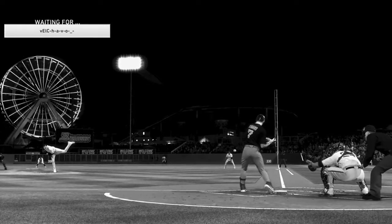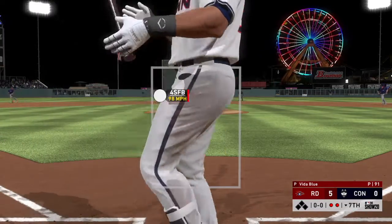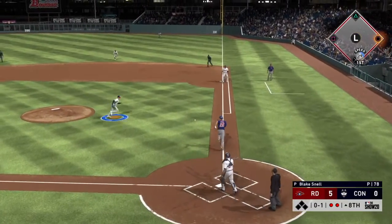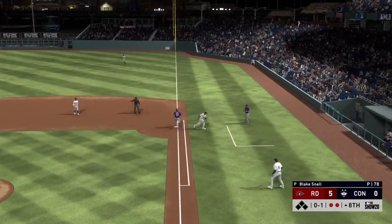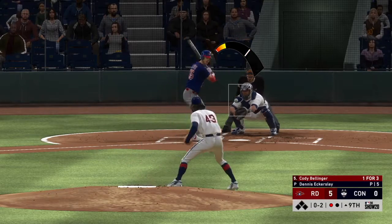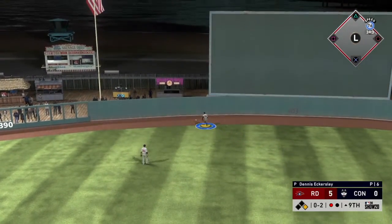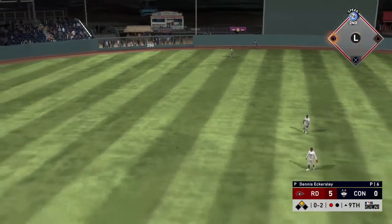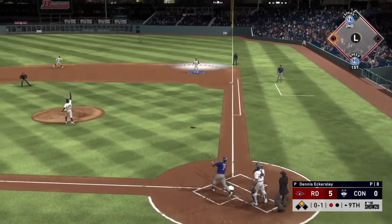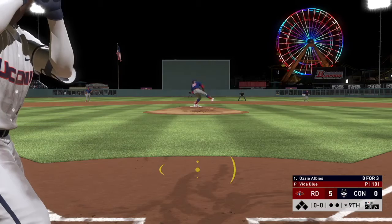Gary Sanchez strikes out — I just have not been able to hit Vita Blu, that card is nasty. Giambi grounds out for a nice play, and we still only have one hit in this game. We are struggling. Cody Bellinger hits a grounder through the hole and our outfielders let it roll to the wall — Bellinger gets a double out of that. Biggio hits a high fly ball but we get the third out.